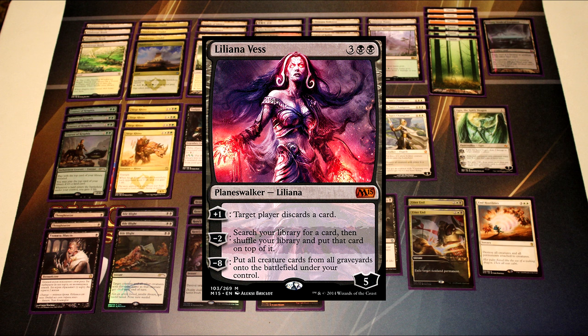The same thing pretty much goes for Liliana Vess. It's bad in very aggressive matchups. However, in the slower matchups, it honestly just allows you to find exactly what you need and overcome whatever board state you're in. Especially with information about what your opponent has in hand, you can graft the game in whatever direction you want based on what you're tutoring and putting on top of your library. Just forcing your opponent to discard cards is great, and if you get one tutor out of Liliana and your opponent downfalls it, you still get to draw the card you actually need and your opponent wasted removal on it.